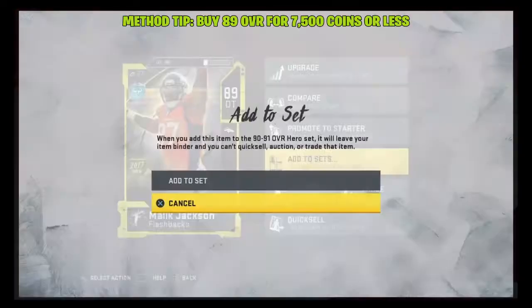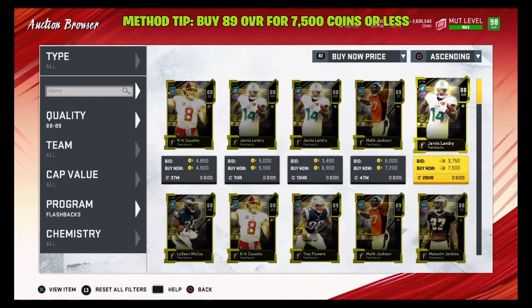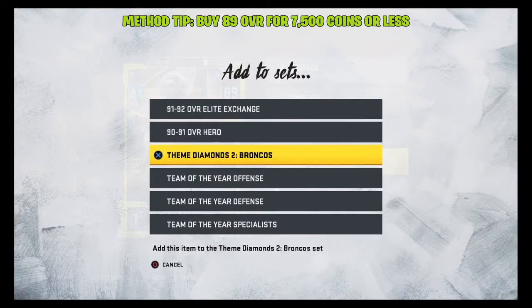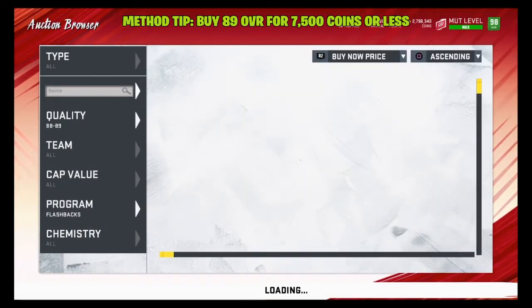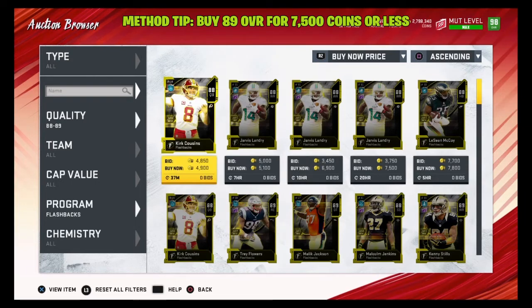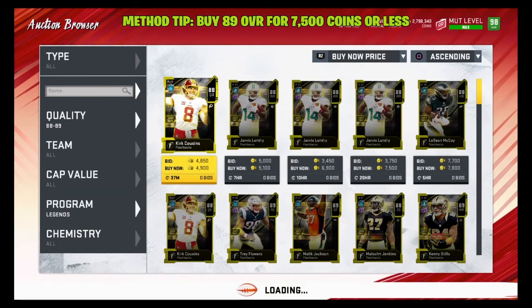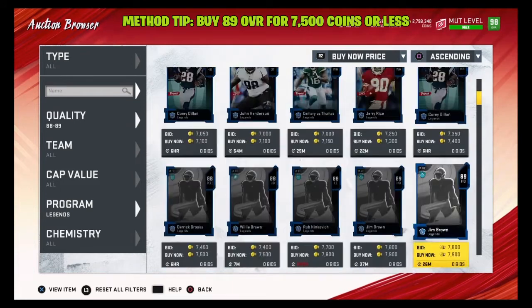Always put the player into the set right when you buy them — that saves time because you won't have to back out and navigate all the way to sets. So we'll add to the 92/91 overall MUT Hero set. I'm going to get five packs in this video and open all five at the same time — I feel like I have better luck that way. But you can do this method one pack at a time if you prefer.